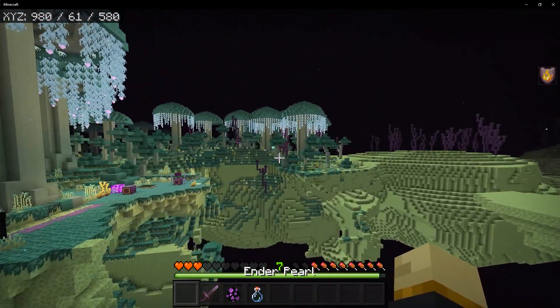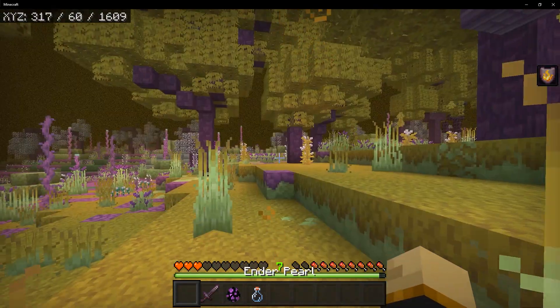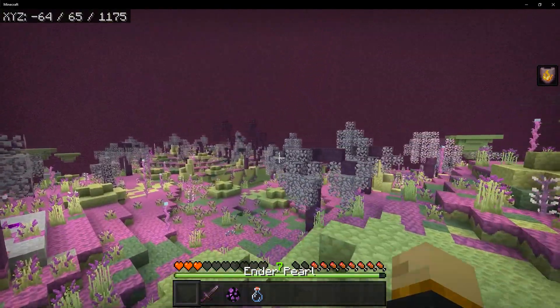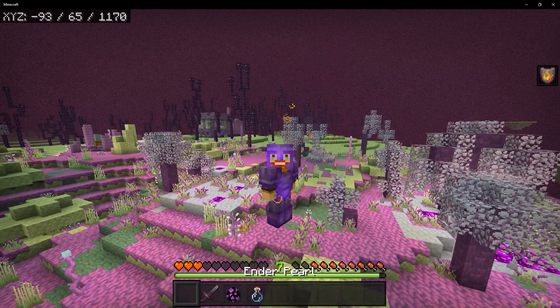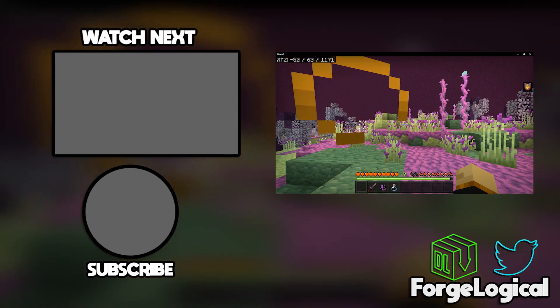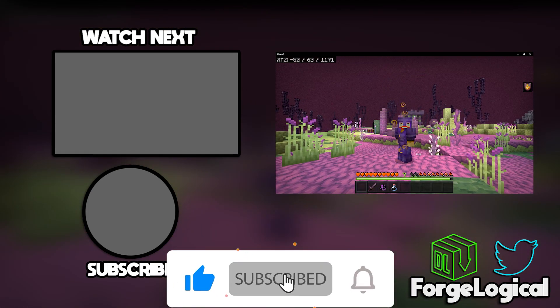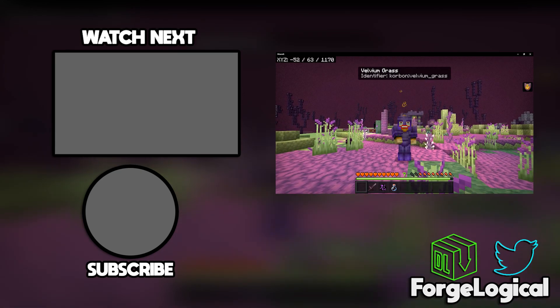And that's going to be it for everything regarding the Ender Awakening add-on. This is definitely a pretty cool add-on if you're wanting to expand your Ender experience. With these three unique biomes you're going to have some pretty cool places to build in, along with cool blocks to build your bases with. Let me know down in the comments what you think of this add-on. If you enjoyed today's video, please leave a like, subscribe if you're new, and don't forget to turn on notifications so you don't miss an upload. I'll catch you next time — goodbye.